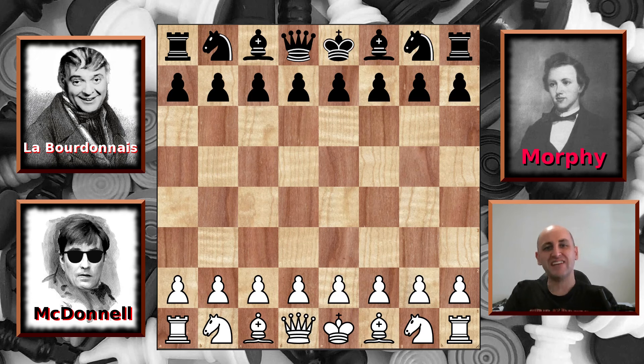Welcome back to 1834 chess friends. It's the final of the second match between McDonnell and Labourdonnais. McDonnell was winning four games to one but Labourdonnais won the last three games in a row to bring it back to a tie at four all. So will McDonnell be able to bring it over the line or will Labourdonnais snatch the match away from him? Let's find out.